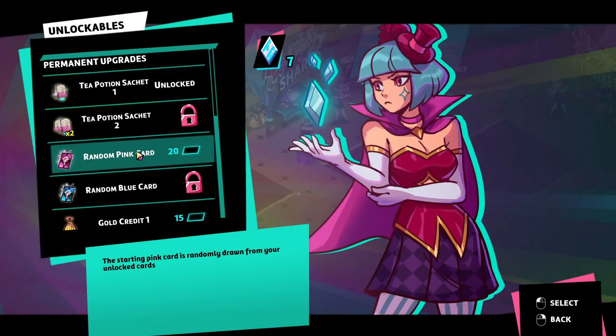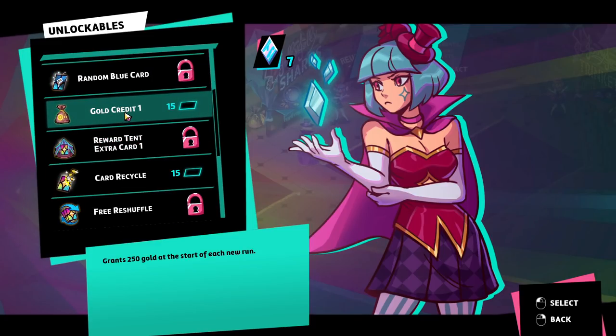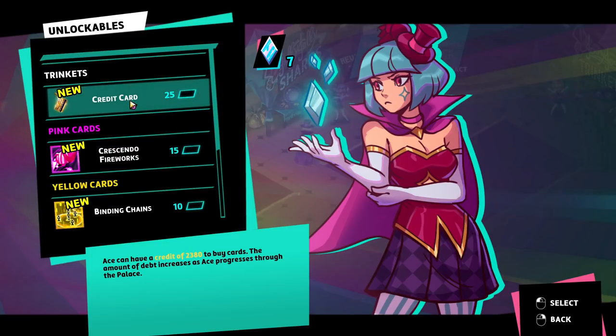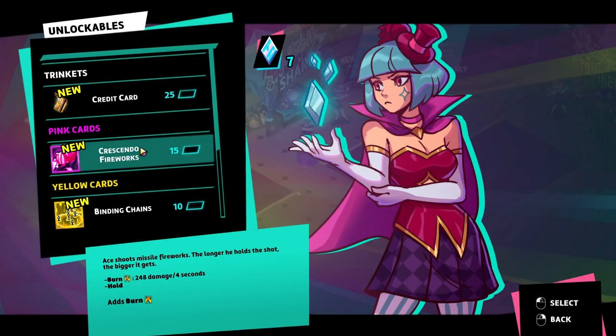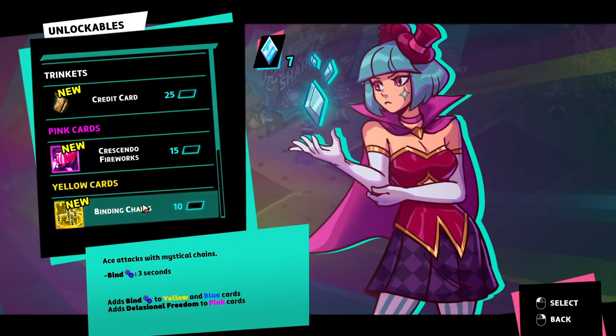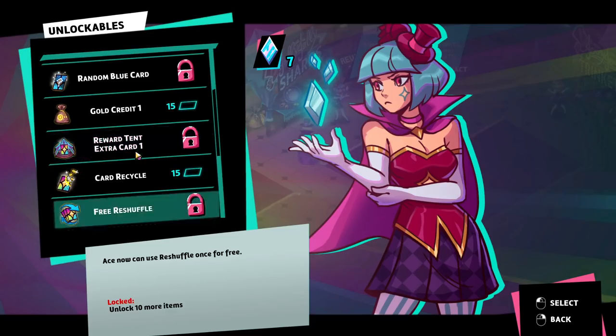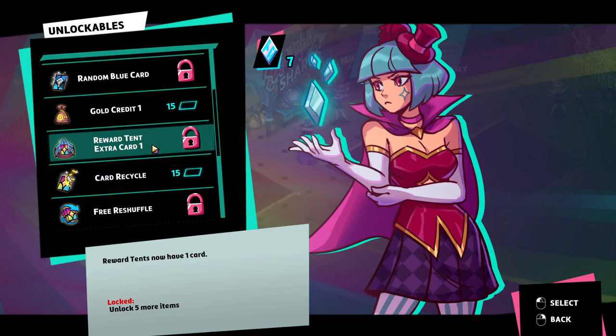Random pink card unlocked — the starting pink card is randomly drawn from your unlocked cards. We'll probably get the same three starting cards every time, but with this we'll get a different randomized one. 250 gold at the start of each run sounds cool. Allows Ace to sell cards — that also seems cool. There's a free reshuffle option and reward tents with one extra card. That's a tough choice.